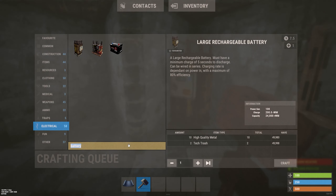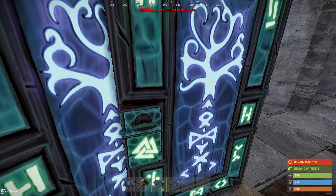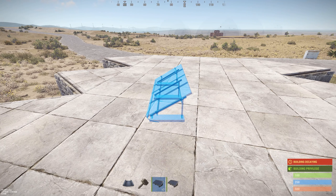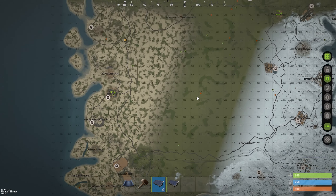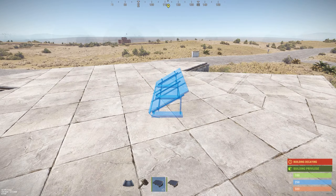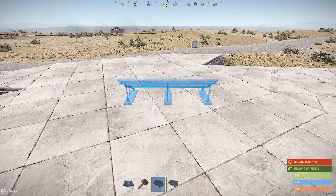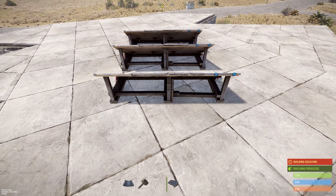Now you can get some solar panels. Get four solar panels so you have enough power. Your solar panels go on the roof. Place solar panels towards the middle of the map. Line up with your cursor and then place your four solar panels.